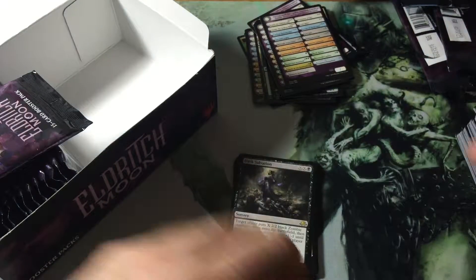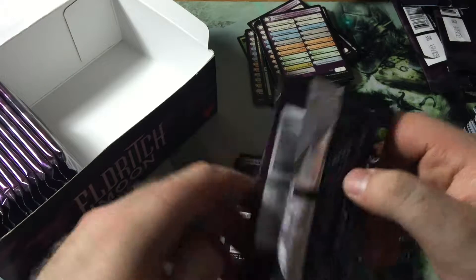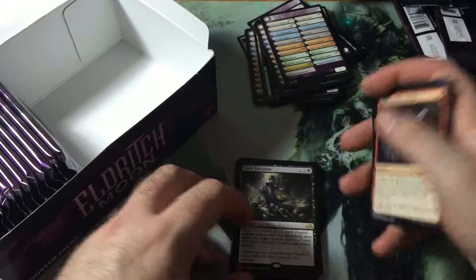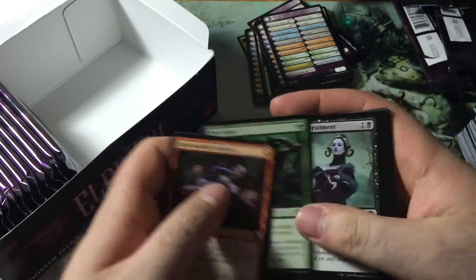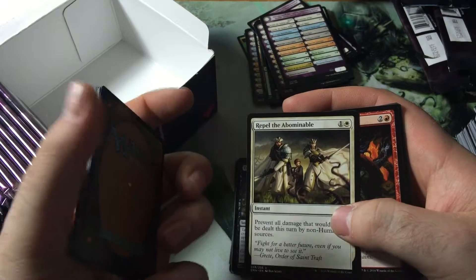I like that card. If you can cast it for cheaper amounts and then do a big minus one minus one, obviously it's great. But I like how you can make zombies and then give something minus one. Put it in a zombie heavy deck — you could just pay a single black to do like minus five. That's really cool.